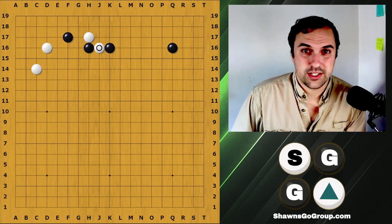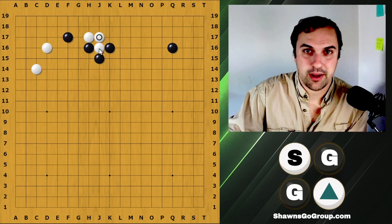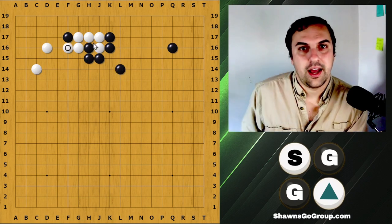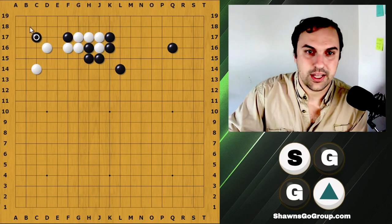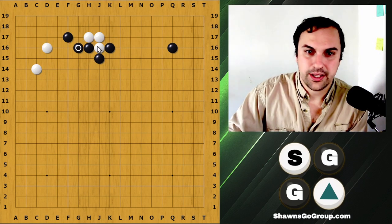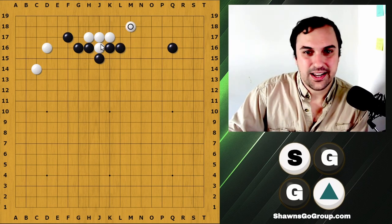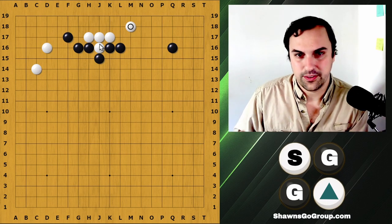This move is the normal move to consider. The first response to consider is atari on the outside and surround my opponent. From here we can actually surround white and trade the territory for the influence, and there is still a lot of aji in this area. The other option is to play like this to keep getting influence, but here you can see this is not nearly as nice as the first variation we looked at, where black was really thick and had a lot of influence. Here black has cutting points in their influence.